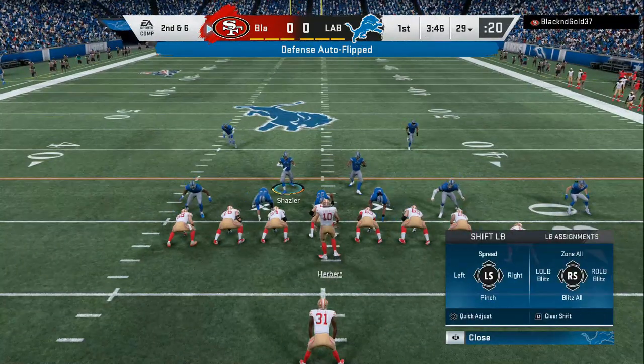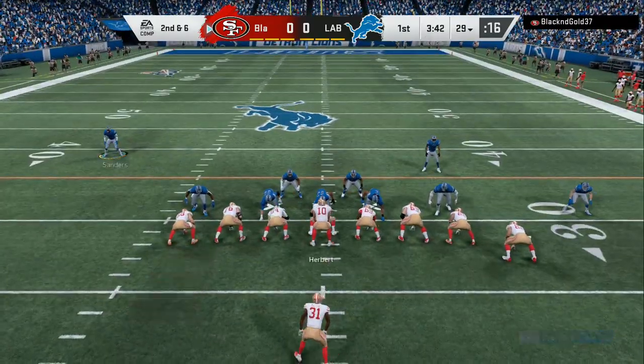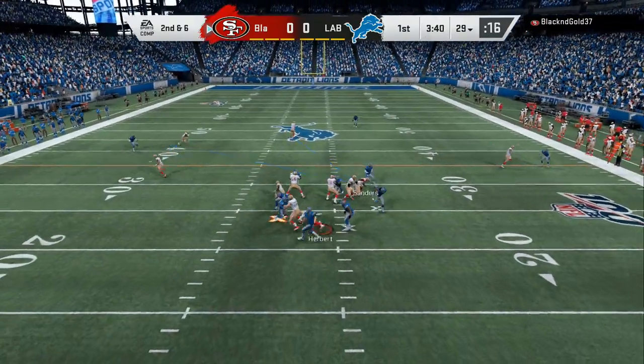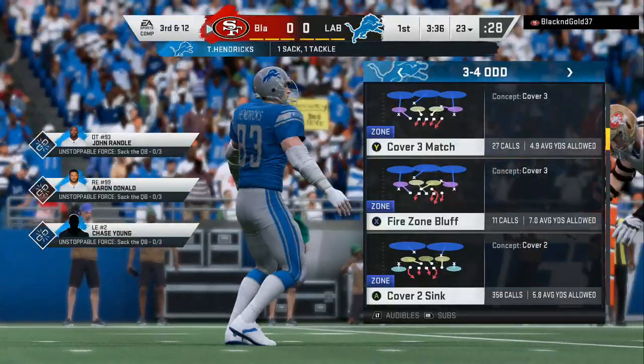We're gonna come out in the 3-4-I, the cover 2. This is not like the other cover 2 because when you bluff the blitz, you already have your linebackers in the yellow zones. The cover 2 sink out of the 3-4-I.